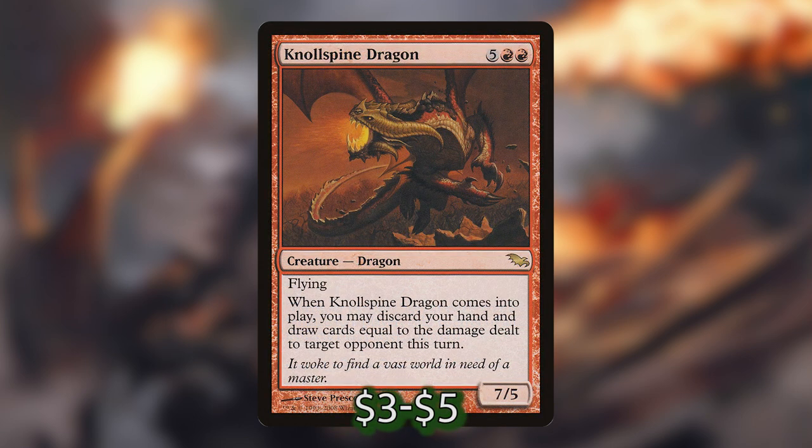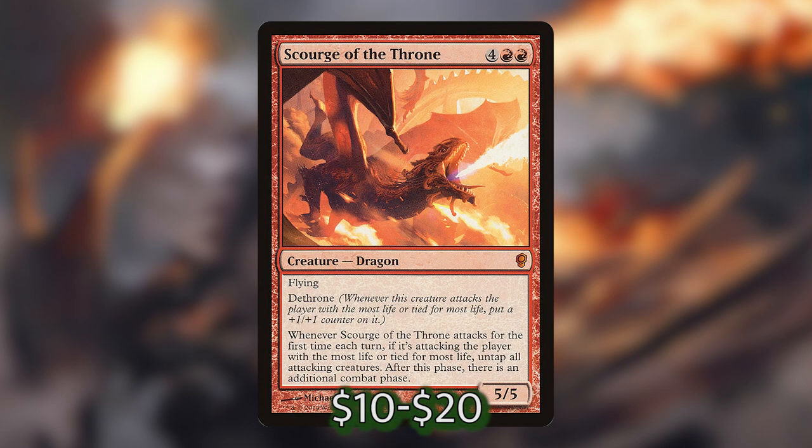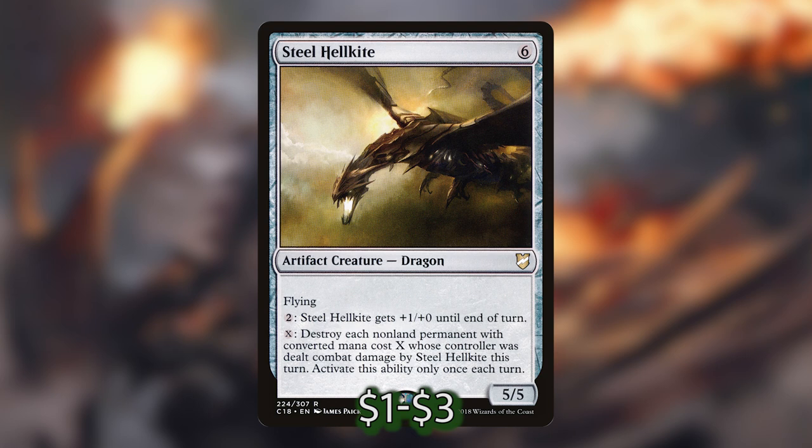We then have Noxious Dragon — when it comes into play, we can discard our hand and draw cards equal to the damage dealt to target opponent this turn. The play pattern is: swing with our dwarves, deal damage, sacrifice treasures to bring out the dragon, discard our hand and draw a bunch of cards to refill. We have Rapacious Dragon, which when it enters the battlefield makes us two treasure tokens — already almost halfway to another dragon. We have Scourge of the Throne with the Dethrone ability — when it attacks the player with the most life, we untap all attacking creatures and take an additional combat phase. And Steel Hellkite lets us pay X to destroy each non-land permanent with converted mana cost X or less whose controller was dealt combat damage by it this turn.